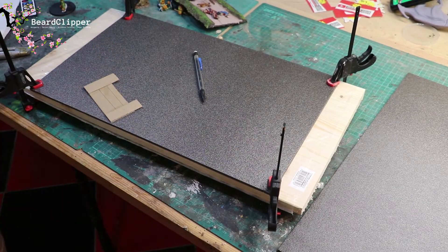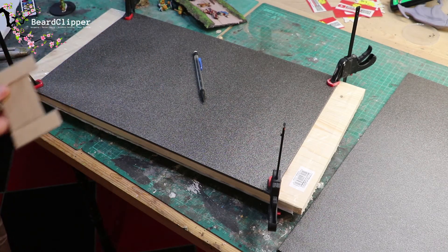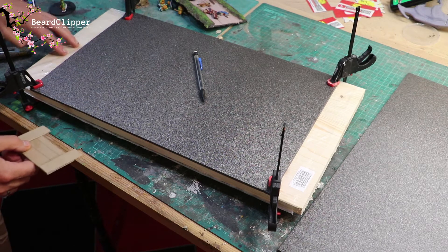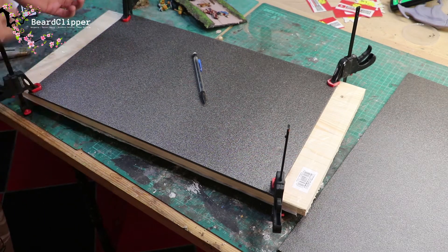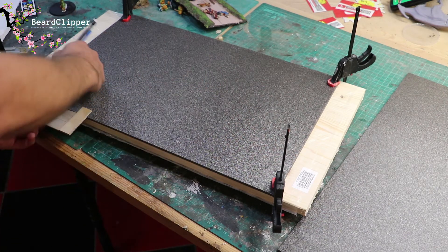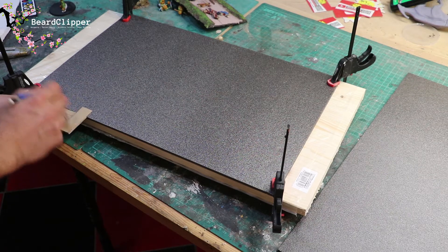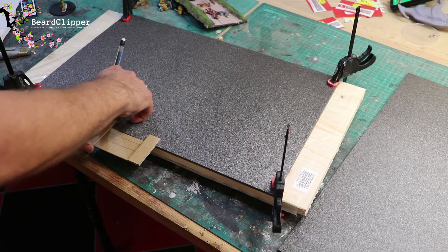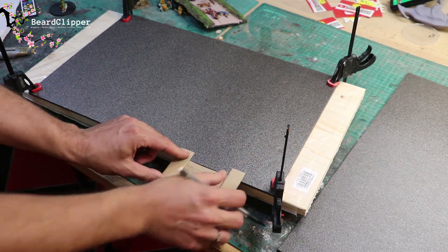I wasn't going to show you this but I've realized it might be quite useful to show how I use these templates to make multiple things. I've cut out some thin black five-mil XPS and clamped it down to the shelf - this is the shelf the display board will also be on, so the same technique applies. I've got my template and I'm going to draw around it repeatedly. You can see I can easily fit three road sections on here, which is quite cool.